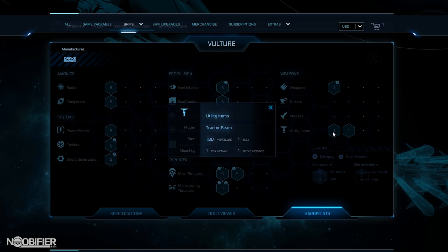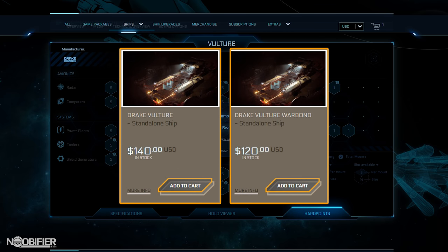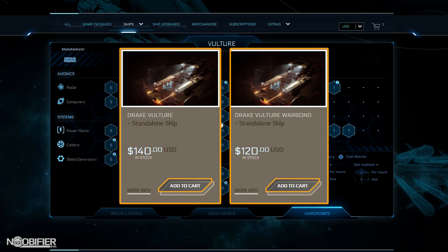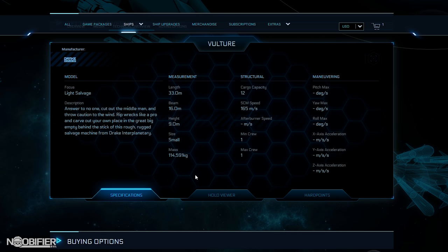The sale started on the 14th of June for VIP, but it's now available for all. A quick recap: $120 for Warbond with fresh money gets you lifetime insurance at that reduced price. Buy with store credit and the actual price is $140 with 6 months insurance. There's no special swag, skins, or vehicles at this time.